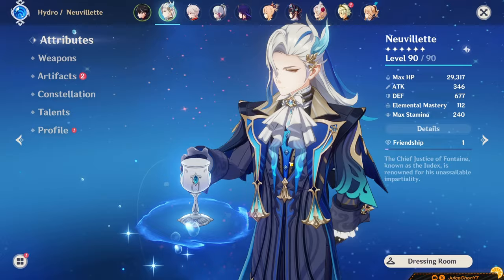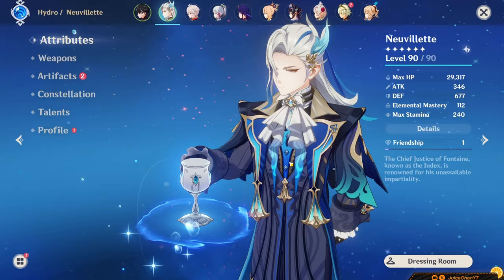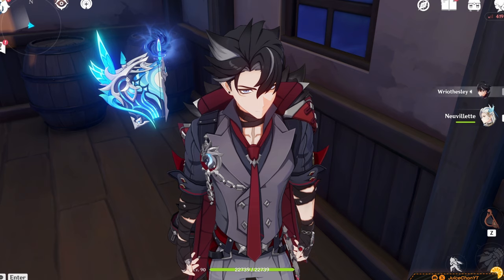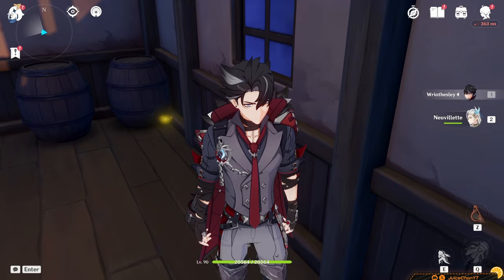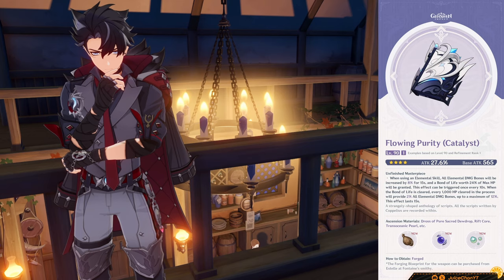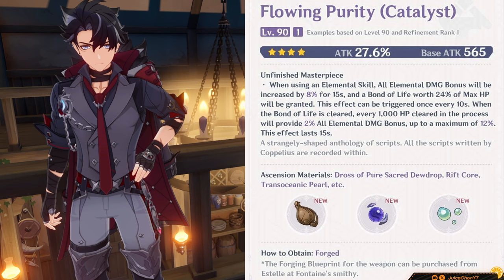Tome of the Eternal Flow, the Nerd Village weapon, is a usable pick on him too, but it's not as good as his other viable 5-star picks. However, it does have the fun additional perk that Riesli's ER costs get lowered from 130% down to 116%. Solar Pearl is pretty good for Riesli, especially at R5, and is pretty comfy to build him on. For free-to-play, you can consider Flowing Purity, a new Fontaine craftable weapon — it's not that good on him, but it's usable.